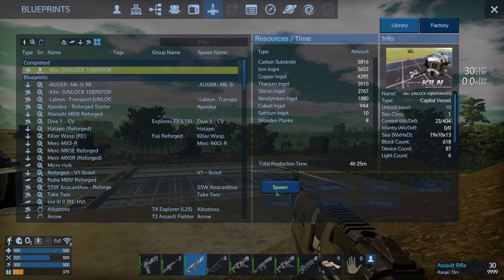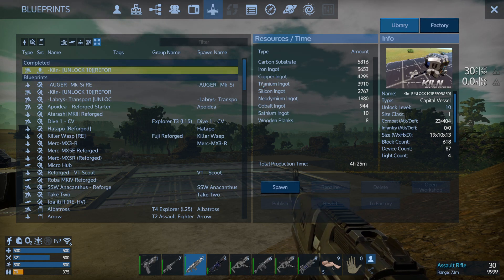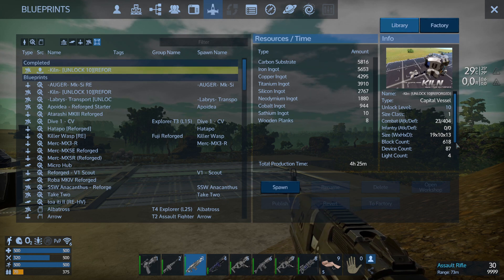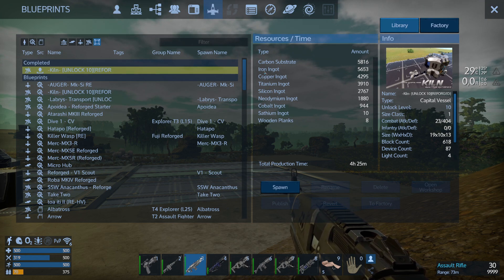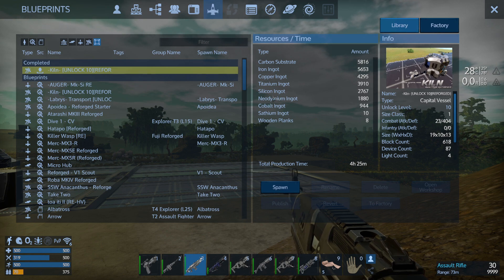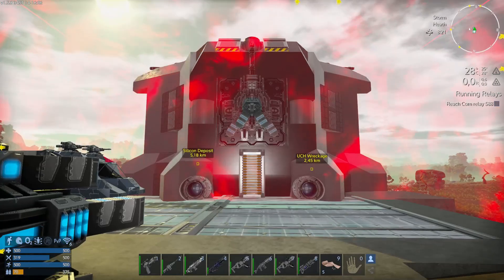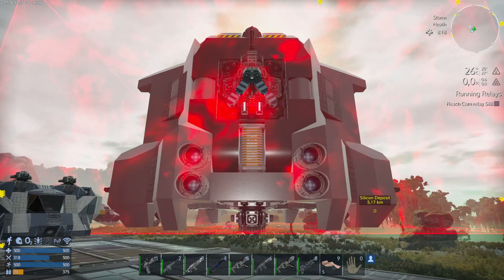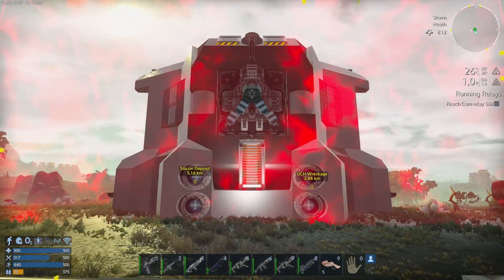The moment has arrived! For you it's just a couple of seconds, but for me it was plenty of time getting materials and playing. It was kind of grindy but we are done. Let me go to the factory - where is my first capital vessel, the Kiln, unlock level 10 Reforged Eden by Excalibur? Let's spawn it. It took four hours, and before those four hours I was missing resources - I went back to the snow planet for titanium, finished deconstructing an alien POI, and ran to the asteroids for copper and silicon. I also jumped to the next system to mine more neodymium.